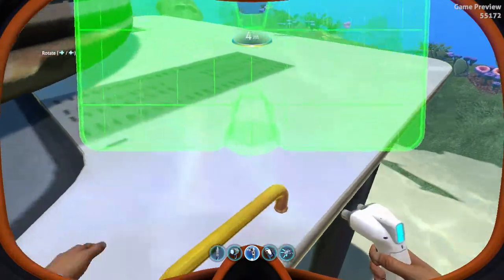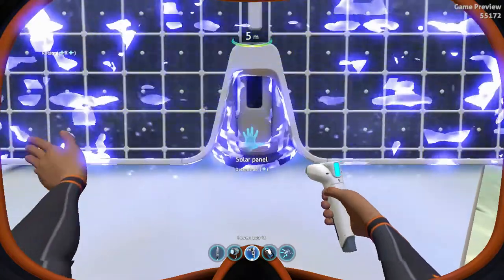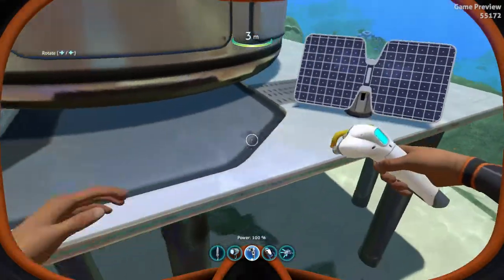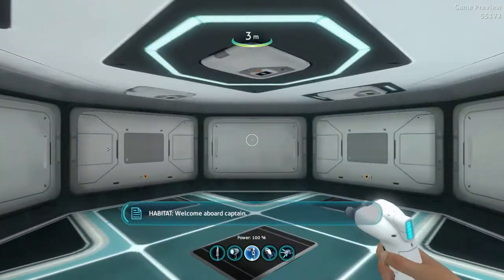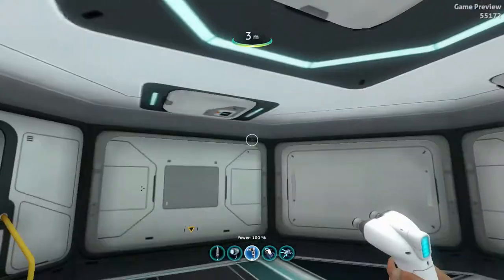You can put the solar panel on your foundation and it should start giving you power. And then if you notice, all the water and stuff is gone — so now you'll have power and oxygen.